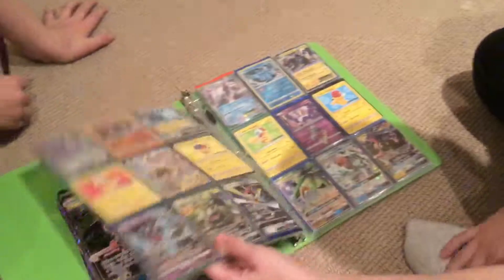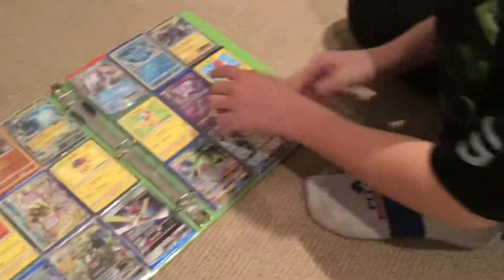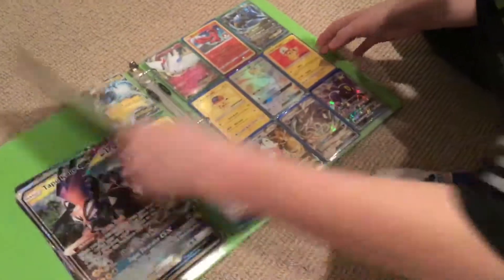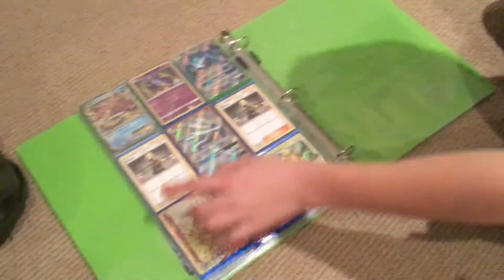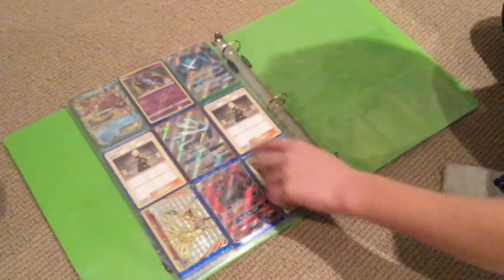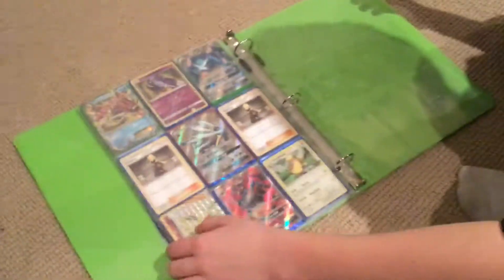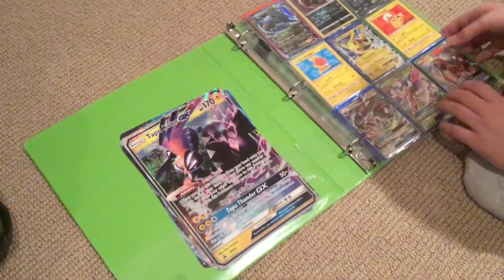On this page we have the Pikachu EX. This page we have the Greninja Break. This page we have the Lunala. This page we have the Mewtwo. And this page we have the Gardevoir. I'm going to be selling these for $30 a page. There's also a last page with two Cynthia, a Solgaleo, a Incineroar, Xerneas, Metagross, and Mega Gyarados.